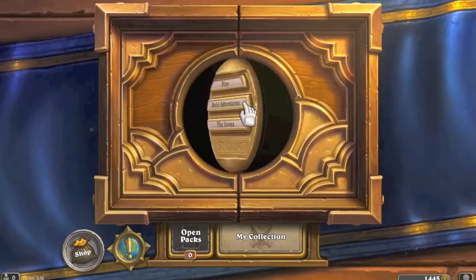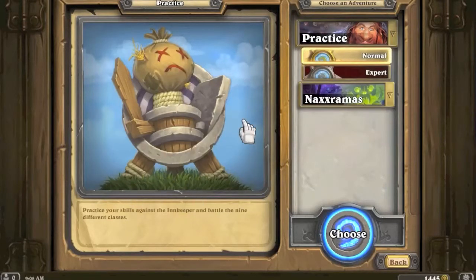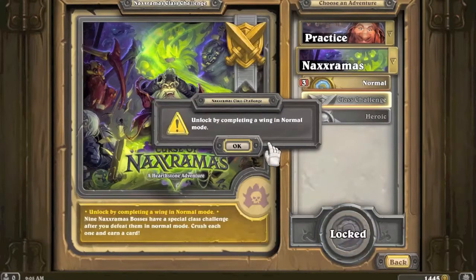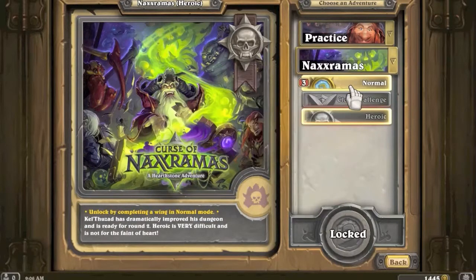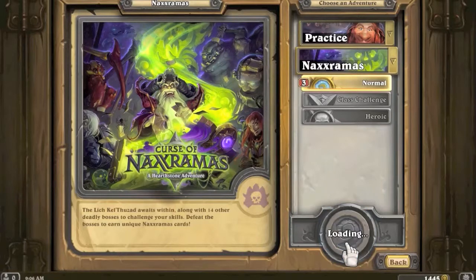A lot of people were angry because so many were trying to play yesterday and it really wasn't working. Let's check this out - so there's practice mode. Look at this artwork, oh my gosh! This is the normal expert practice, but now they've added Naxxramas. There's the normal version and class challenge - unlocked by completing a wing - and heroic. Kel'Thuzad awaits within along with 14 other deadly bosses to challenge your skills. Defeat the bosses to earn unique Naxxramas cards - I cannot wait to unlock them!